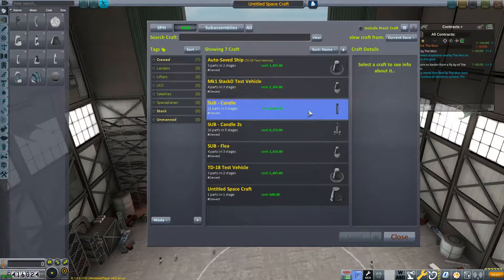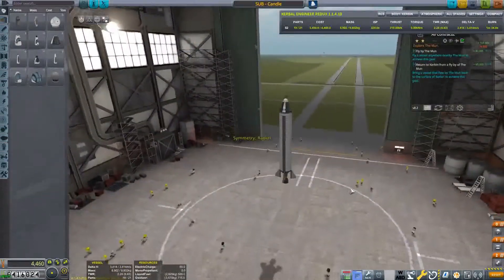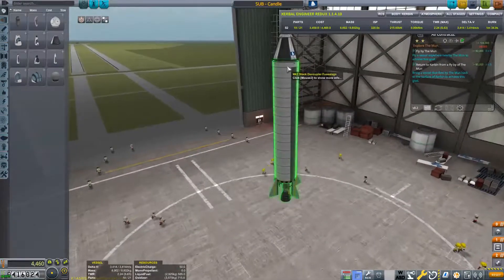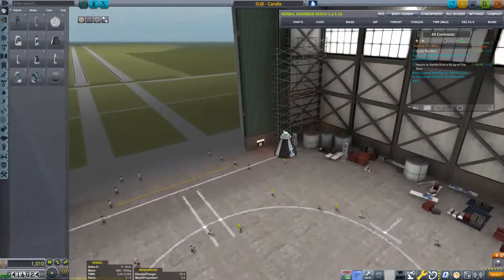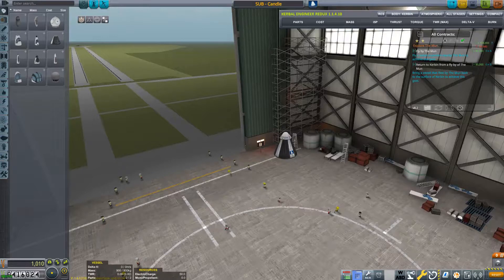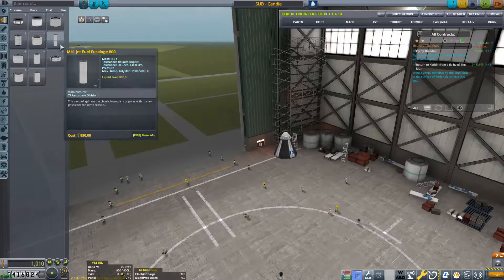I don't think so. Let's have a look at our candle — okay, this is nowhere near enough. So we'll start with the command pod as a basis and build on top of that. Let's have a look. We have some fuel tanks, which is always useful. This is just fuel though — we need liquid oxygen as well.